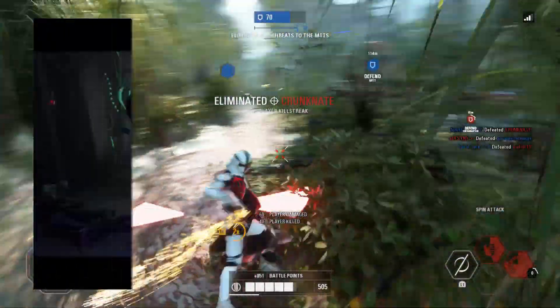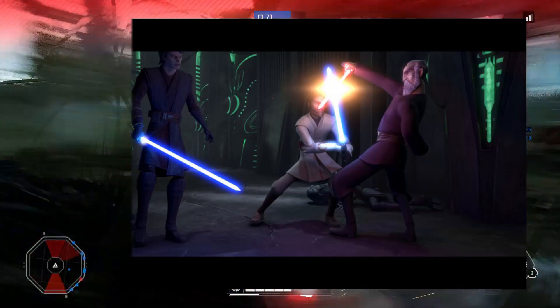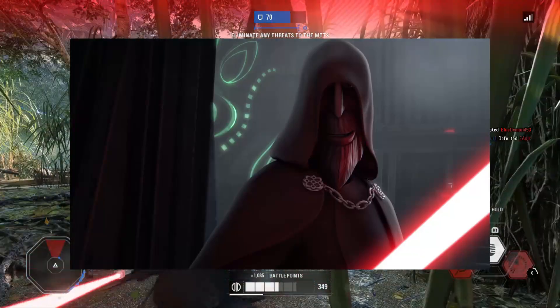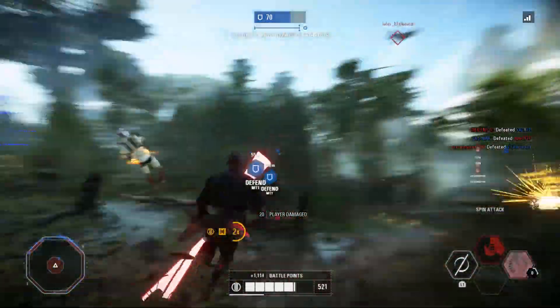Next up, we have Dooku with no cape, again from The Clone Wars TV show. This would simply remove his cape from the default skin, therefore I'd put it at common, similarly to Grievous' caped skin. For the final skin, Dooku with his hood up, also seen in The Clone Wars TV show. This skin would look absolutely awesome as it gives an even more sinister look to Dooku. I'd put this at the rare rarity, similar to Hooded Yoda.